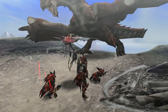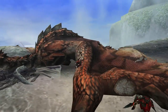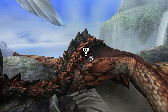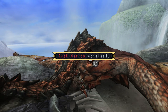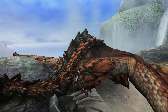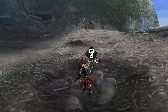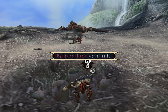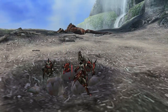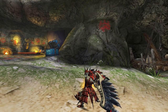The greatsword also has a block. I would not recommend depending on it too much because it doesn't block as much damage as, say, the sword and shield, gun lance, or normal lance. It also drains a ton of stamina and reduces your sharpness quite a lot. I recommend focusing on dodging attacks more than blocking. I personally block a lot, but it's not always a good idea because you can get stuck in a bad position with huge knockback — say you're fighting Rathalos and a fireball puts you into a corner.